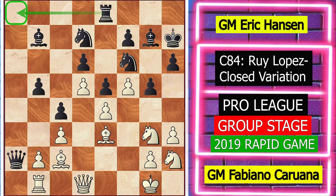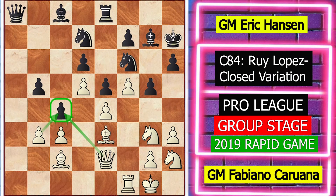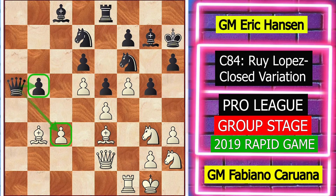Now white stabilizes the attack on the queenside, so he is ready to attack on the kingside with knight to g4, which is a very stable position for white. But instead white played b3. Now black played cxb3, bishop takes b3, and black played queen a5.